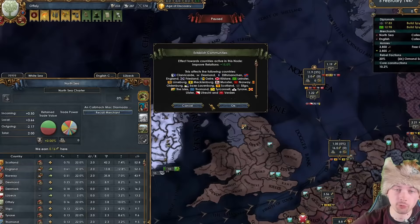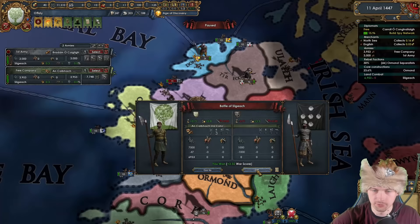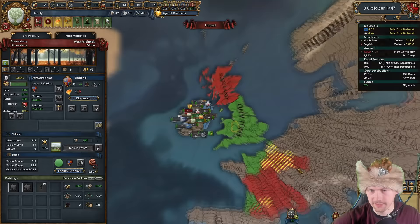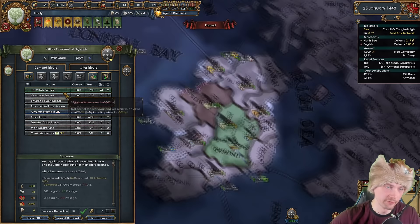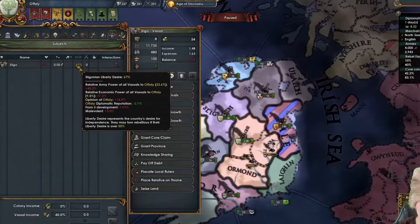Sligo is going to be my vassal target — I'll go annex and then release them. Keeping the armies on siege. Those guys allied England, which might be more problematic. There's already a war going on between France and England, and Scotland is surprisingly helping France. Normally I would annex Sligo and release them as a vassal for crown land and fixed relations, but we need the fleet. So I'll just take Ophali as a vassal plus some money and send the peace deal.